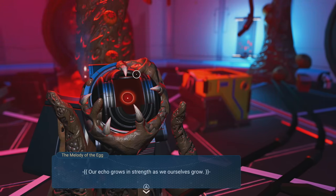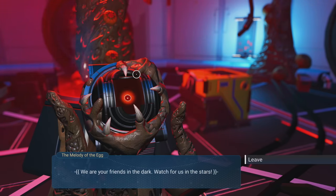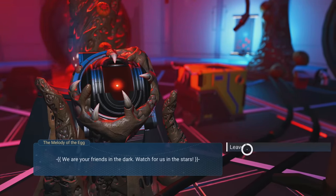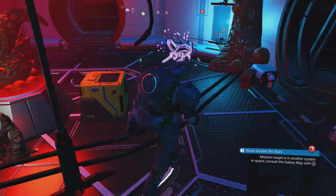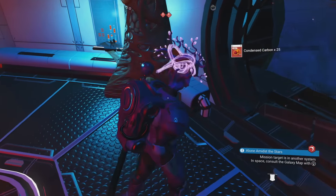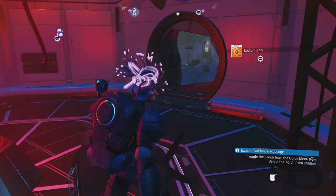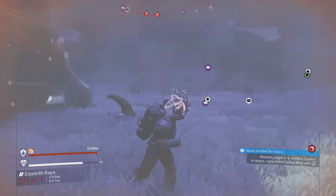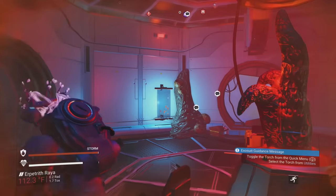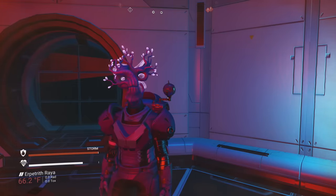This is coming from the melody of the egg: 'You who have found our echo — you are wise, or you are lucky. Perhaps you are one, perhaps you are many. Our echo grows in strength as we ourselves grow. We will be with you soon, we will travel together. We are your friends in the dark — watch for us in the stars.' Something's going on here, and I believe that is the entire mission line so far. It's a pretty cryptic message.